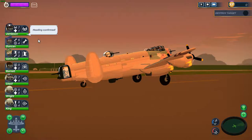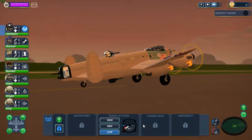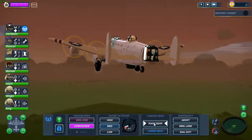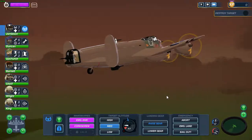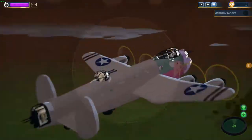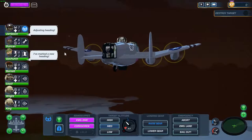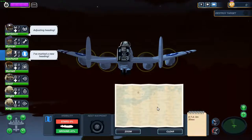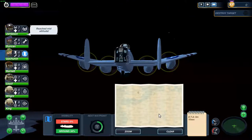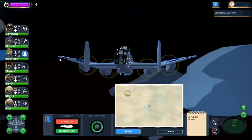All right, let's take off. Let's immediately go to medium altitude, raise landing gear. All right, where do we need to go? All the way - let's zoom out, it's a long way inland. We need to bomb one target, so that should be doable.